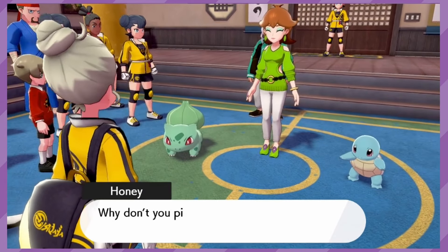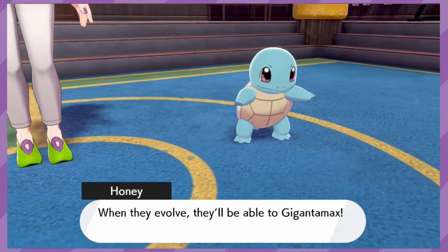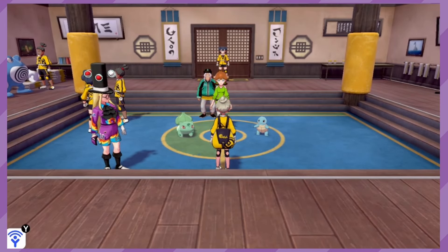Pokemon Home also had a gift Bulbasaur and Squirtle around this time that came with the factor, giving another method of getting them even if it was time limited. That brings us up to a whopping 6 Pokemon, and the end of the accessible entries in the list.